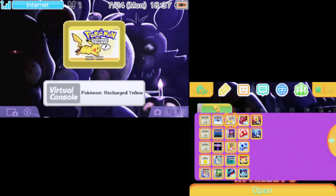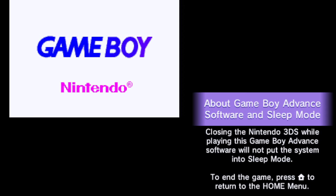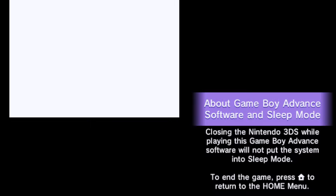The first thing you want to do is load up the game and then turn off your console. Just load it up, let it boot to at least the title screen. Get there however you want — you can go through the start screen, press start like that, and then just turn off the console with the power button.